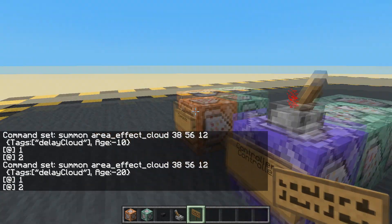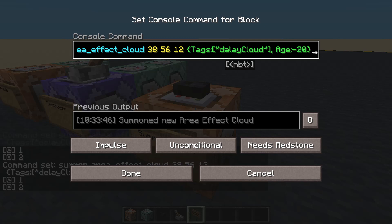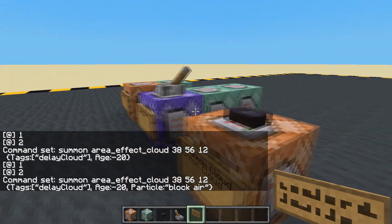But we've got those horrible particles, and that's the change we're going to make. Let's get rid of those particles. If we give it the particle from a block and give it from air, it's going to be invisible — it still has particles, they're just invisible now.